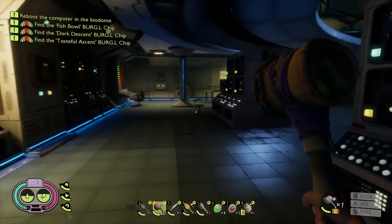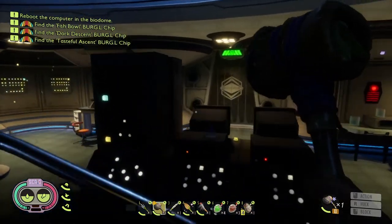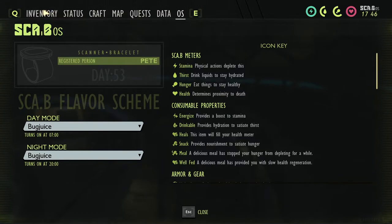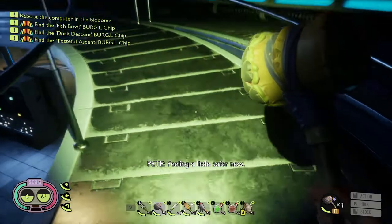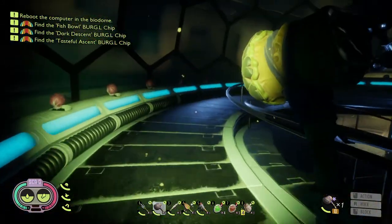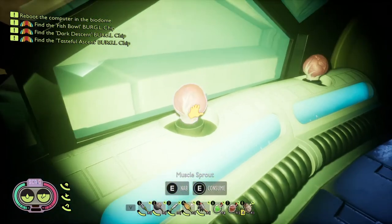Bug juice — there we go, alright, bug juice. Tasty bug juice. Don't see anything else around here. Let's get the old torch out because it is a bit dark in here. Actually, better yet — let's put this on, put this on because we did get this and we haven't really used it. The helmet means we don't have to use the torch.